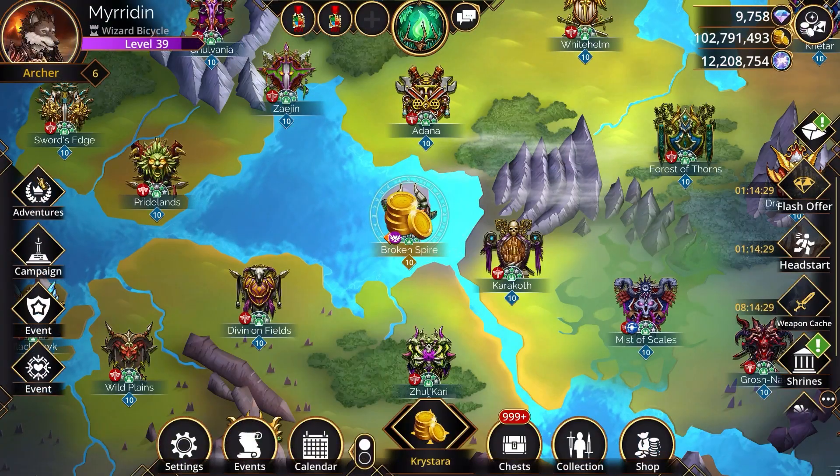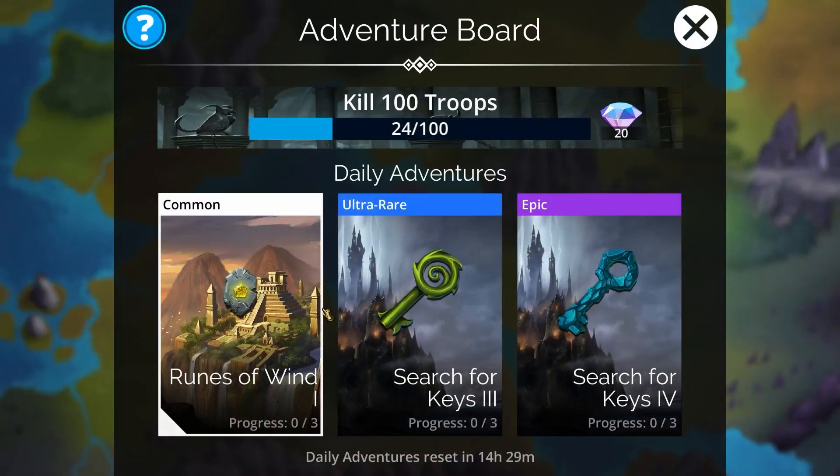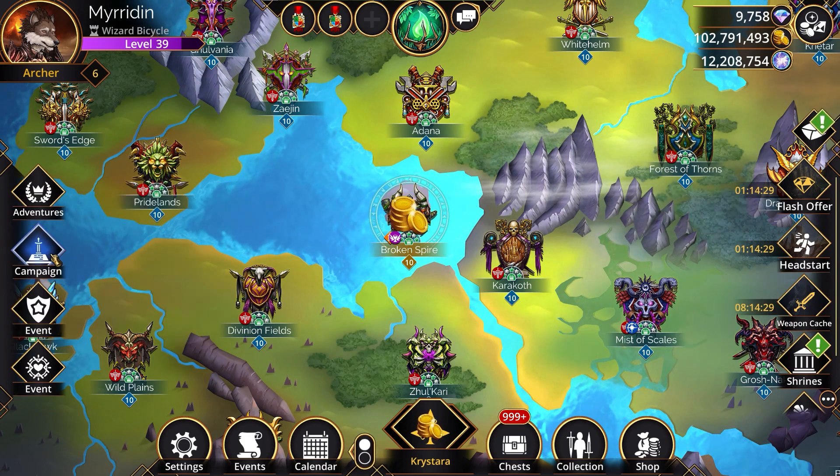Back on the left, we've removed those huge slide-out areas for Adventure Board and Campaign, replacing them with some nice tidy slide-ins that you can quickly check. They're easy to pop in and out with a click or a tap as you can see.